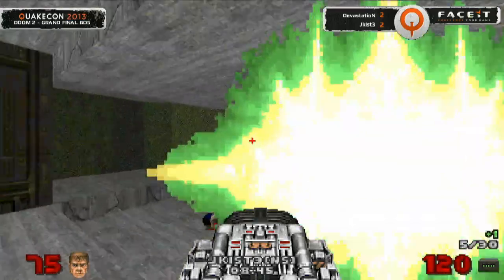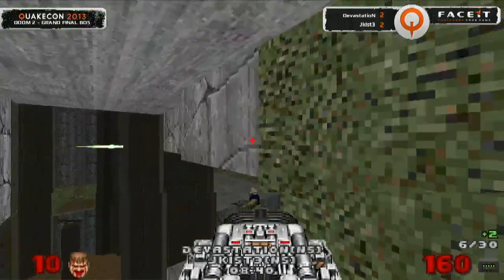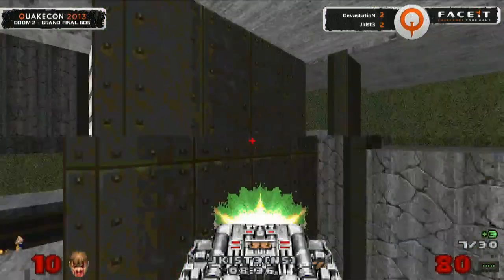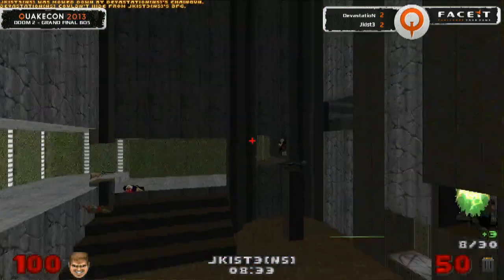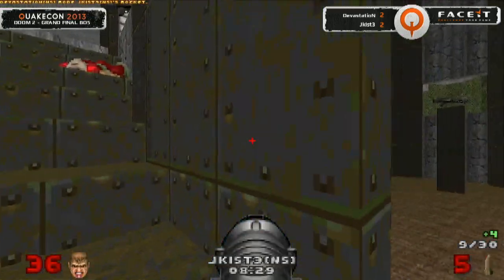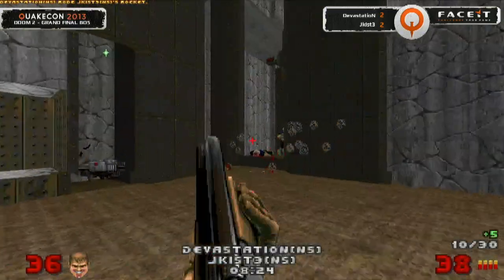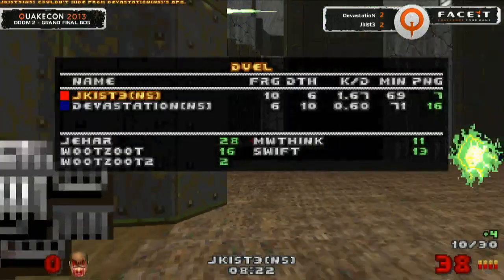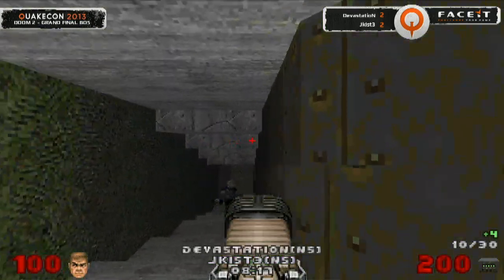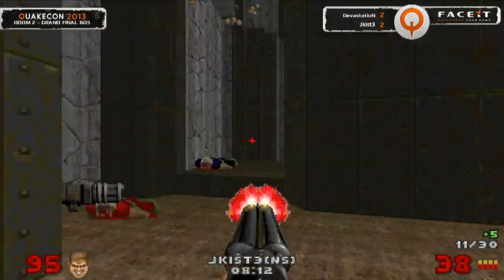Looking for a little bit of BFG. Finding him on the side here — the BFG out — he is going to pick up the kill. Two frags ahead at the moment, and he's going to get another — this BFG is absolutely brutal. Devastation is going to have to do something about this, and he does indeed — throwing out all the plasma he can. Jakust coming back in, stabbing with rockets — the rocket's going to connect. Devastation is able to come back a little bit with that BFG, and he's going to get a little bit of plasma as well. He's using a rainbow of weaponry here.